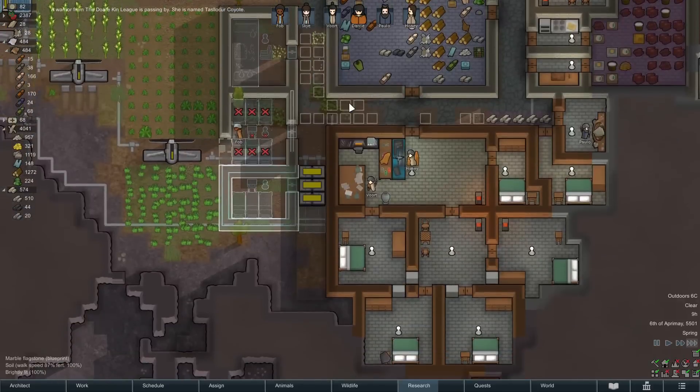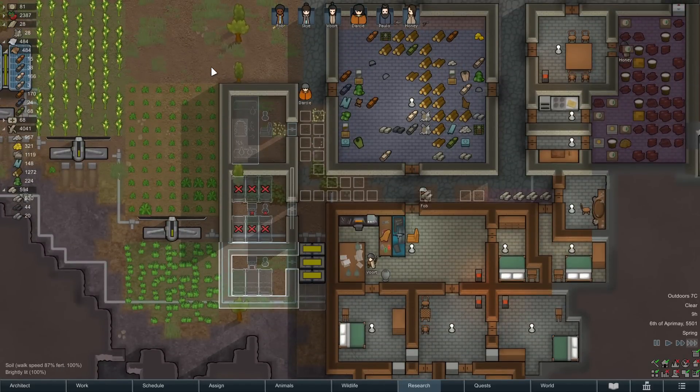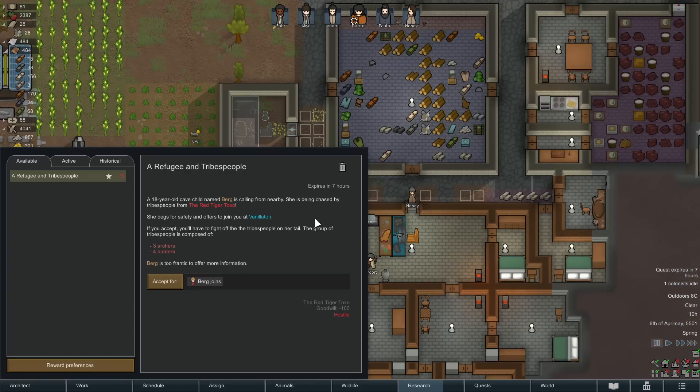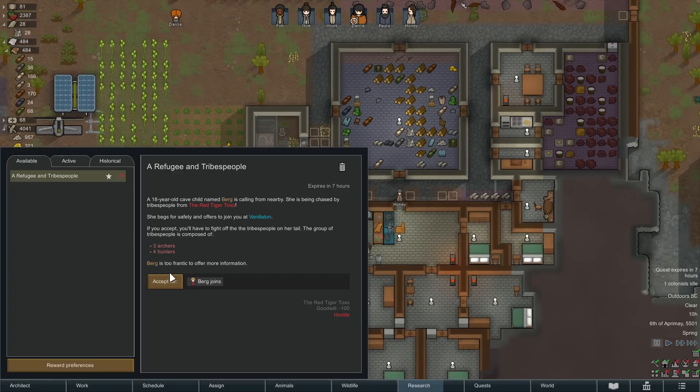Random warriors are passing by — these are people we could capture, but we'd obviously really upset those factions. An 18-year-old cave child named Berg is calling for help nearby. She's being chased by tribespeople, begs for safety, and offers to join us. This person will join us — we don't know what their stats are. We will get attacked, but these are only going to be primitives. Generally, a raid you accept via a quest tends to be more potent than a randomly generated raid, but this one is still fine. Our wealth levels are still low enough and we're pretty well ahead of our damage curve, so we're going to go ahead and accept.